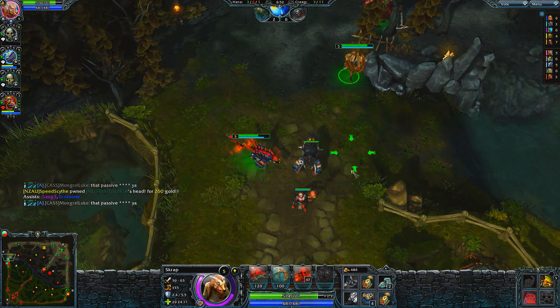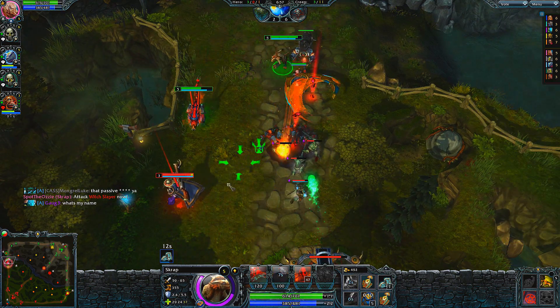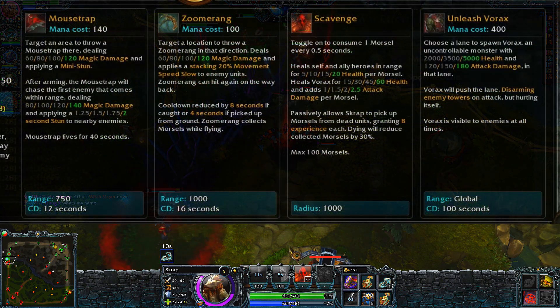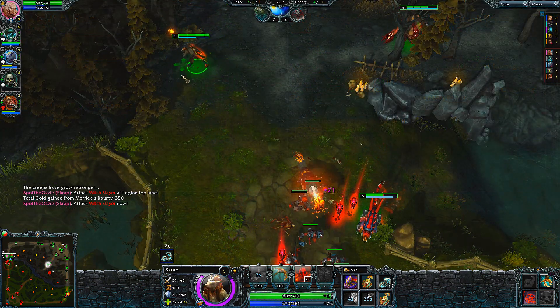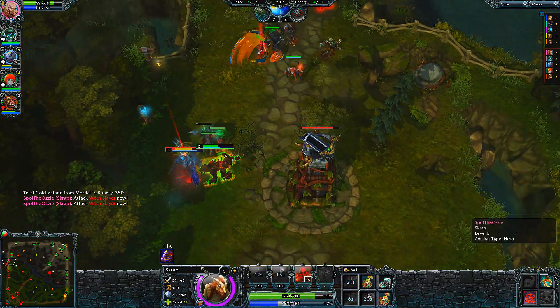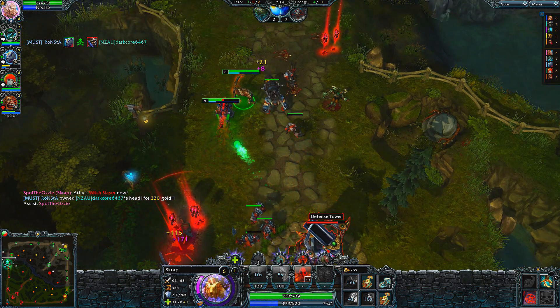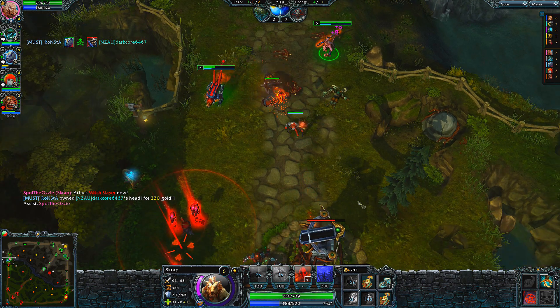Let's have a look at the second ability, the Zoomerang. It's got a long range — 1,000 range to be precise. You throw it and it returns back to the thrower, just like an Aboriginal boomerang. You'll see here there's a great initiative by Gemini to go out for the stun. I've also got the Zoomerang, so we have great team coordination right here, and we just pop Witch Slayer like he's not even standing there, and that tower doesn't even matter when that happens.